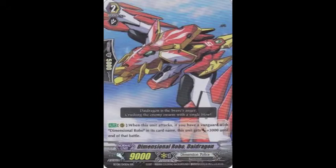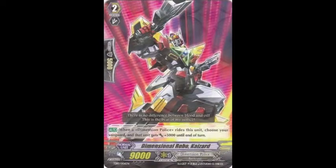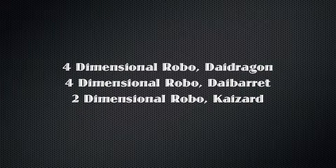Next I run 4 Dimensional Robo Die Dragons — the 12k attacker. The options of grade 2s for Dimensional Robos is not very big, so you're kind of just stuck running the 12k attacker, and there isn't much to say about it. And lastly I run 2 Dimensional Robo Kaizards. It was either this or Die Fighter, and I chose this because of the ability it gives when my grade 3 rides on top of it. The extra 5k actually sometimes does matter, and depending on who's riding on top of it, it's extremely relevant.